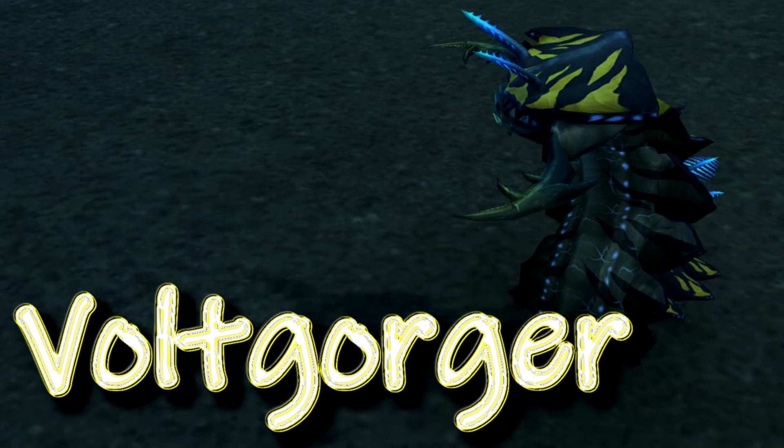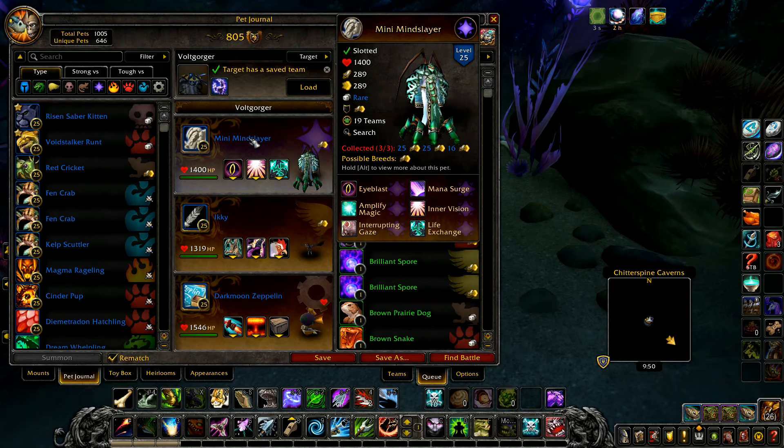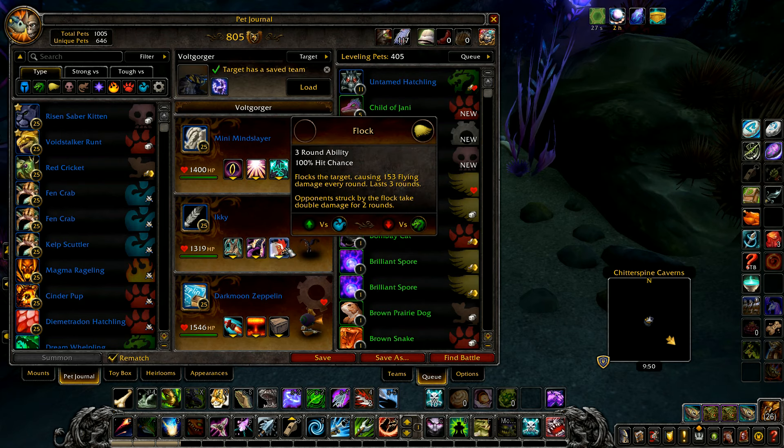This is how I defeat the Vault Gorger for its world quest. Your first pet is a Mini Mineslayer with Eyeblast and Life Exchange. Your second pet is Icky with Flock. Your final pet won't be used.